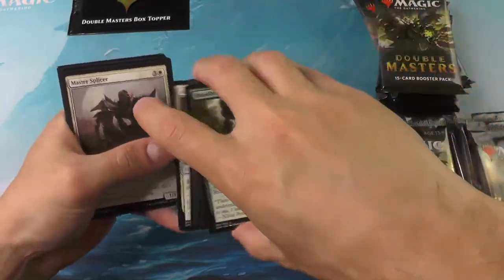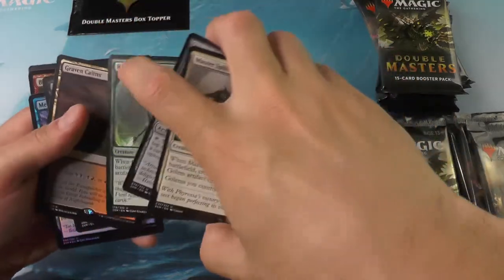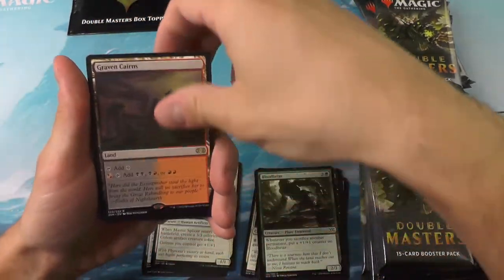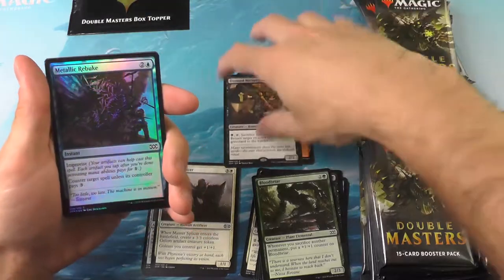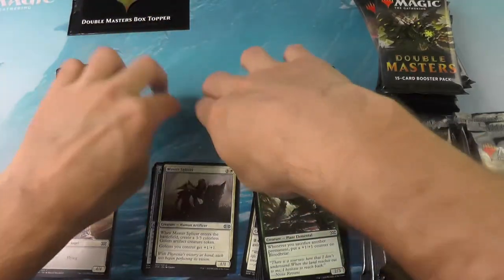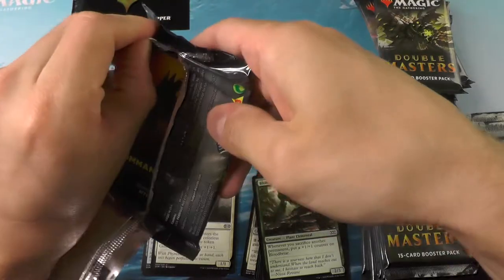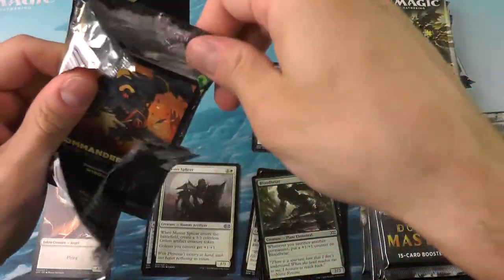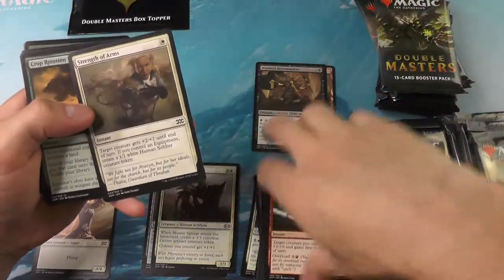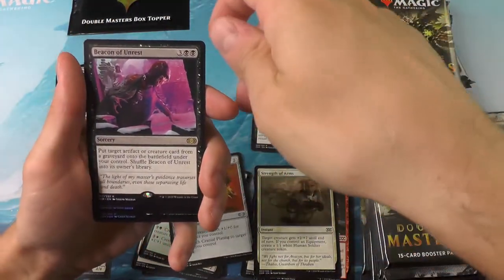I went a little too far there — I was like, wait a minute, where are my rares? Alright, there are the rares: the Graven Cairns, the Doomed Necromancer, a couple foils and a token. Again reserving the middle slot there for our mythics — we're looking for about seven mythics to have a good average box. And the Beacon of Unrest.